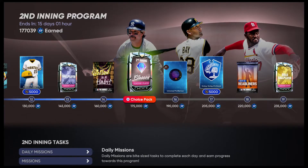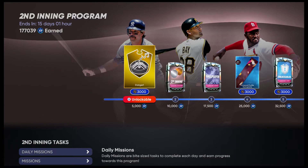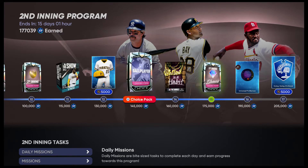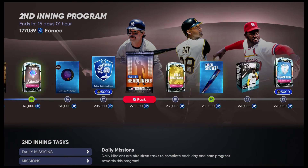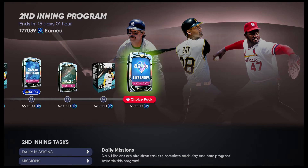I've heard about it for a while but haven't really attempted it until a couple days ago — that's when I first started doing it and realized how effective it was. If you spend maybe an hour or two doing this method you can easily get all the way to the diamond two bosses, even finishing the program completely. You can get yourself an 85 to 89 diamond live series choice pack.